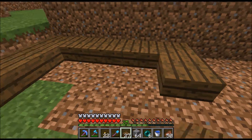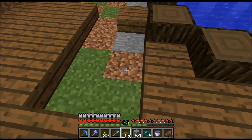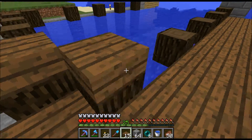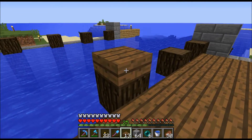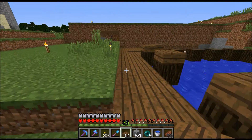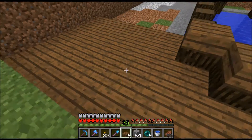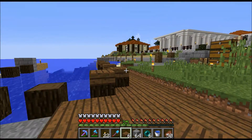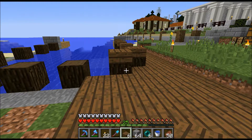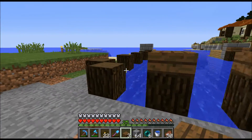I think you guys get an idea of how the paths are going to go. Maybe I could put some slabs on top of these too — yeah, I think that looks good. I really haven't looked at any Roman ports, but I don't imagine they'd be drastically different from medieval, so I'm using a combination of styles. Obviously the buildings will be sandstone and whatnot.